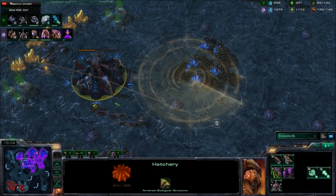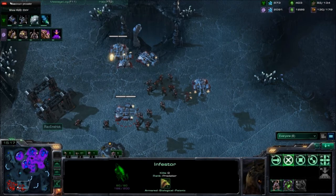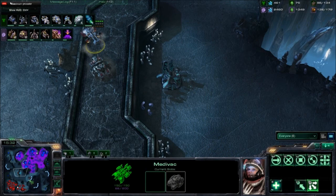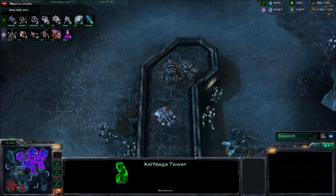Two Siege Tanks are loaded in a Medivac, and another one too. Matthew Joe is going to drop only Siege Tanks onto this high ground. If he doesn't drop it on the high ground it's going to kill him. He is dropping onto the high ground, which is a very good move if he can get control of this tower — a very smart move. I actually need to learn to do that.